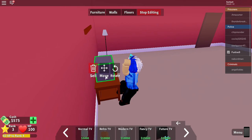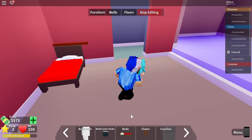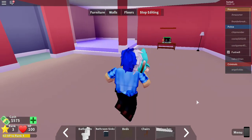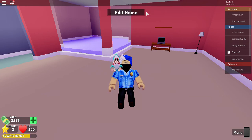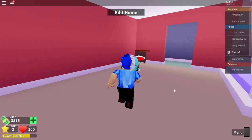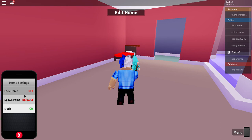This is cool. Really, really cool. It looks like I don't have any more money, so we're going to have to stop editing now. The house looks pretty cool for a free house — I really like it. And then you have these home settings: music, spawn point, and you can make it your default.